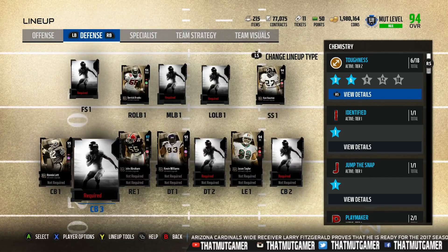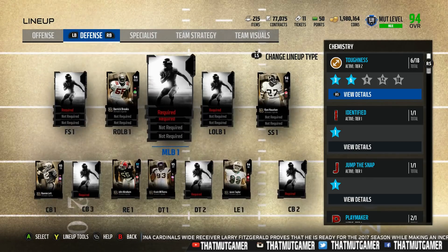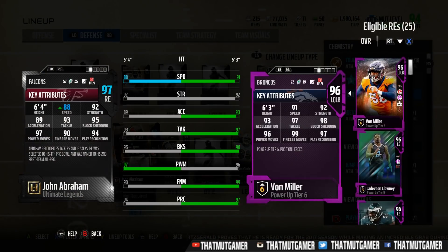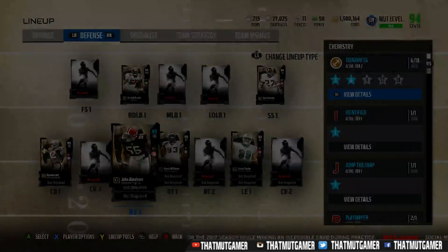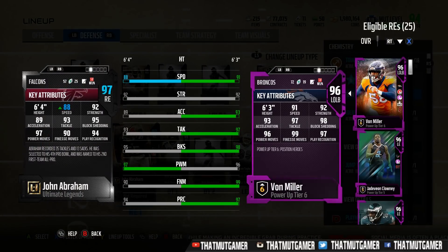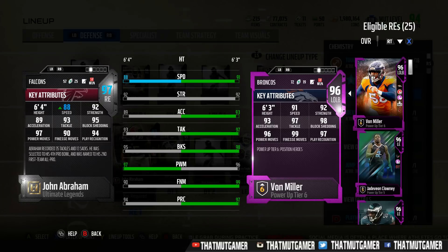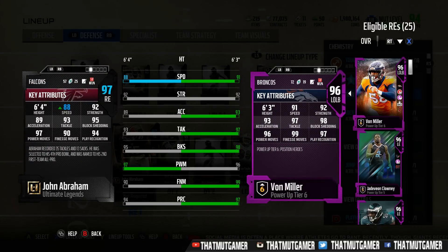Definitely not the worst team, and obviously not 94 overall across the board, but if we put some other pieces in here we could actually make a pretty good team. These set completion players are sometimes the best players because they always have juice stats. This card goes for around 100,000 coins, but they always have juice stats. If you can't afford the 99 overall version, the 96 from the best of the best pack is cheaper and will do the job — 88 speed, 95 block shed, 97 power move, and maxed out you'll get up to 94 finesse move.